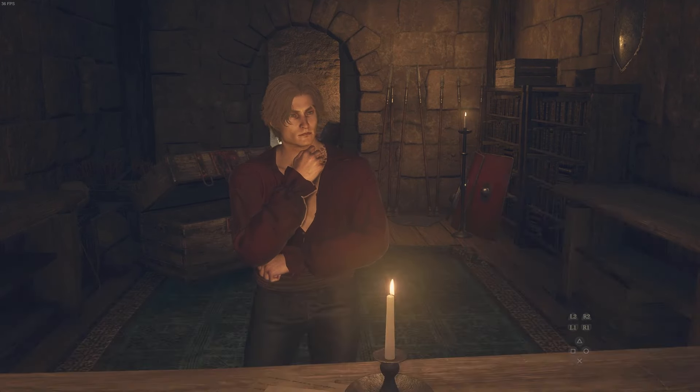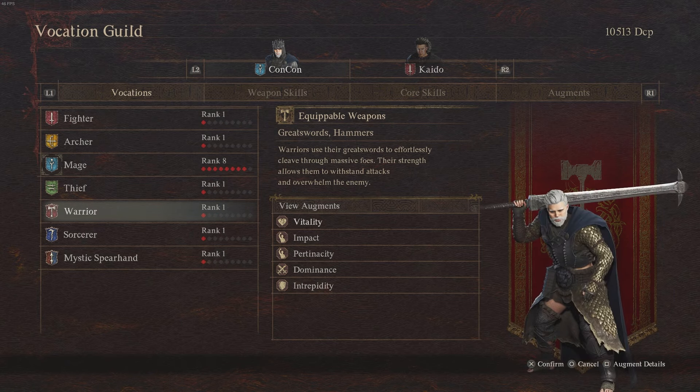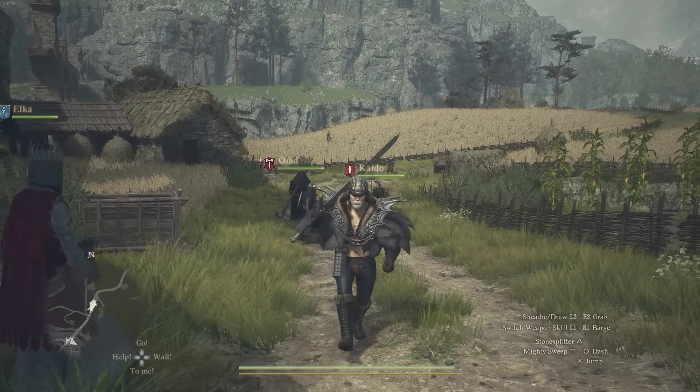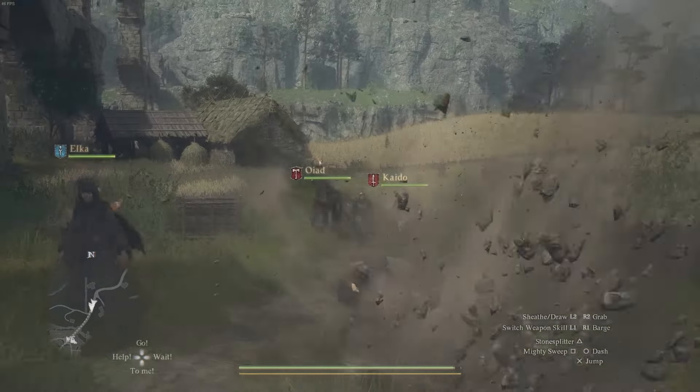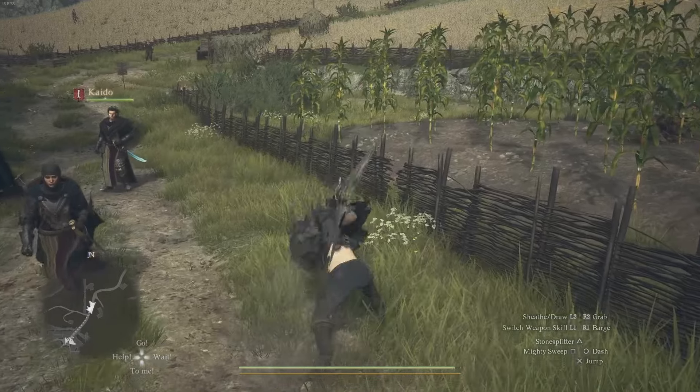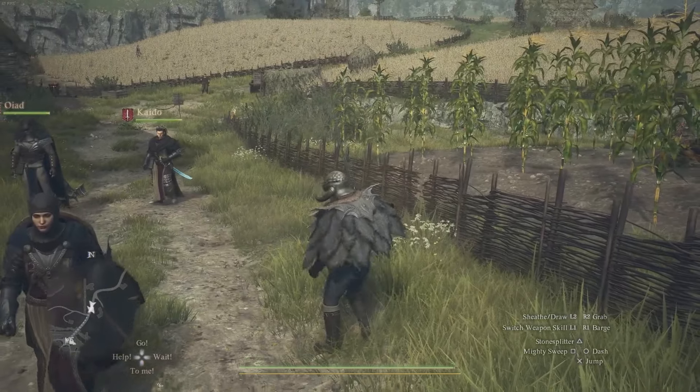All you have to do is go to change vocation and you'll be able to purchase and unlock the warrior and the sorcerer vocations. The warrior vocation uses a massive weapon — you just swing it and it feels violent. If you want to just smash things, this is the way to go.